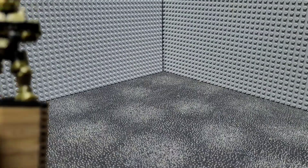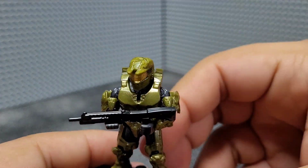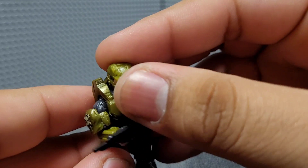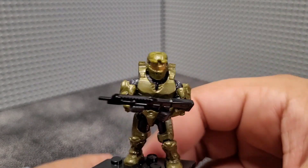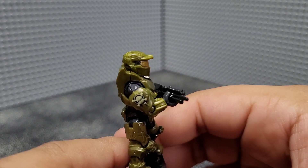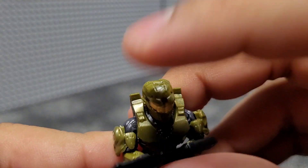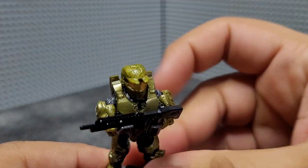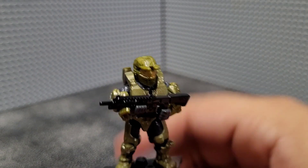Moving on to the final member of Red Team, we have Alice 130, who has the black shotgun. Same basic design — I believe this has the male torso and not the female one when I was assembling them. The legs came assembled, but everything else had to be assembled normally. The only main difference on her design is she has the skull and crossbones on her shoulder pad, which looks pretty nice and well detailed. Very nice figure, and I enjoy all of the Red Team members' designs quite a bit.